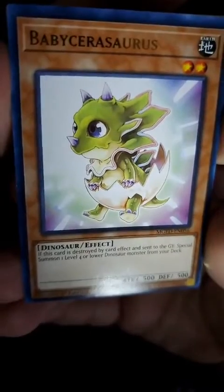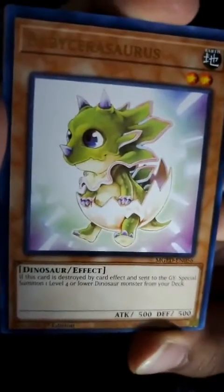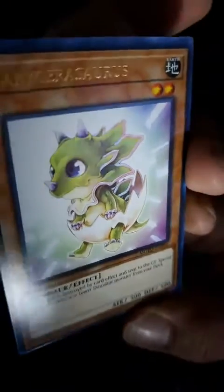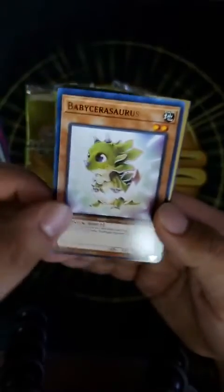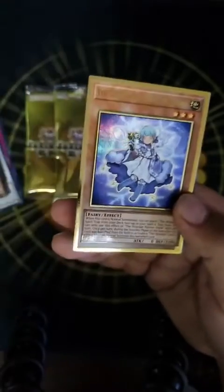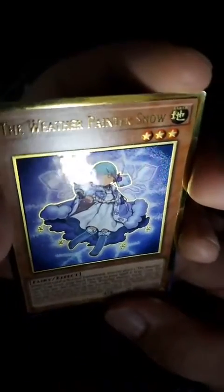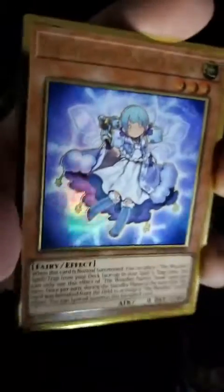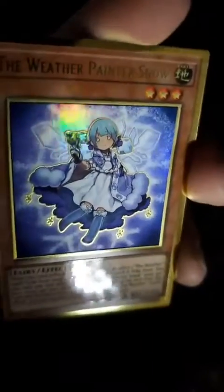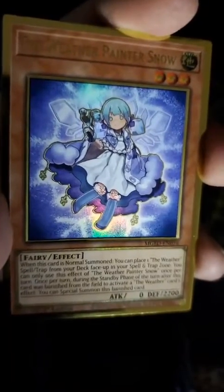Baby Sarasaurus — how cute is that? Oh my god, that reminds me of the baby from that dinosaurs show. Who do we have here? The Weather Painter Snow. Cute anime girl with like snow in the background.